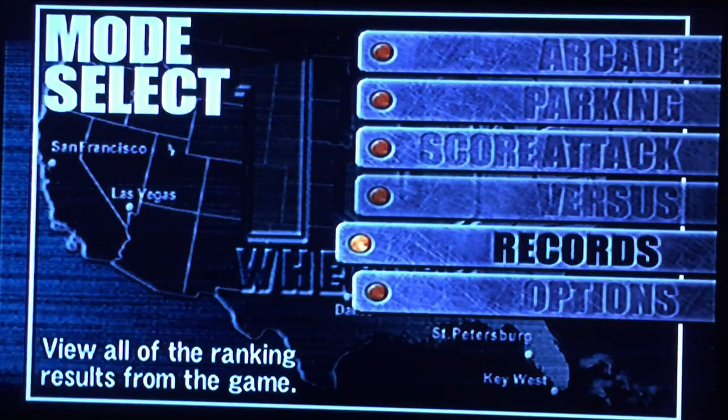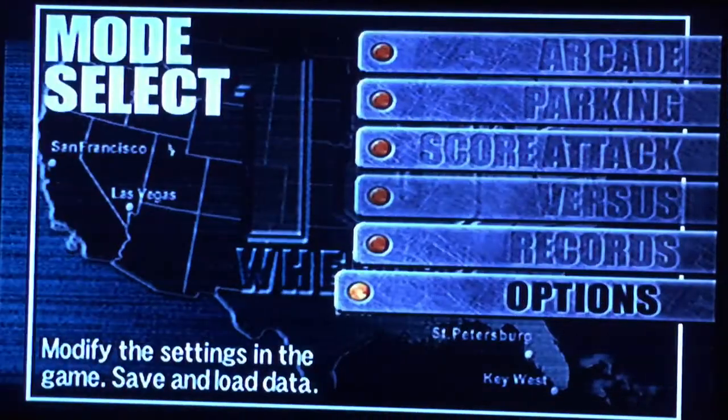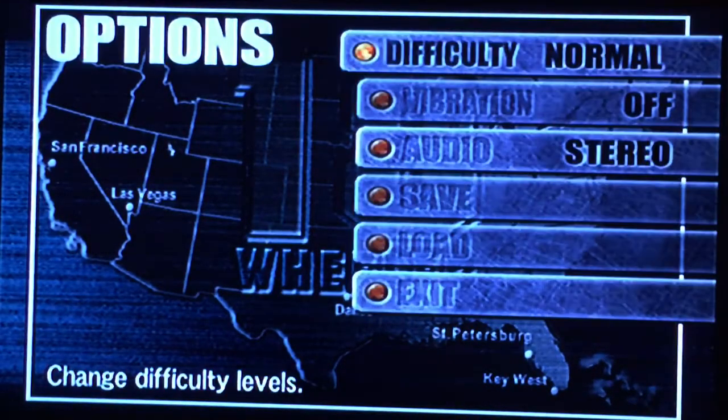Finally, Records and Options. These are pretty self-explanatory, allowing you to view your current records in Score Attack. And finally, your Options — gameplay settings only. That's all you need to know.